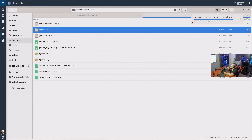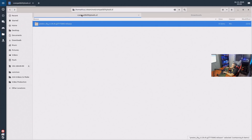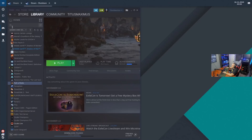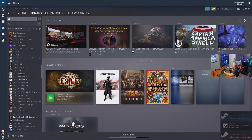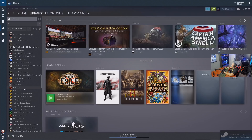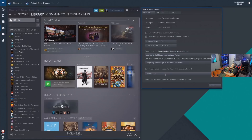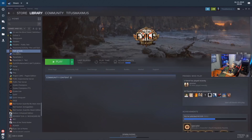The package is extracting now. We'll take it, cut it, and paste it over into the compatibilitytools.d folder. Now we have it in there — let's close the file manager, flip back to Steam, exit Steam, and relaunch. We're back in Steam. Let's go back down to Path of Exile and try out this other kernel. We'll go to Properties and select the GE Glorious Egg Roll version, then close that out and launch.